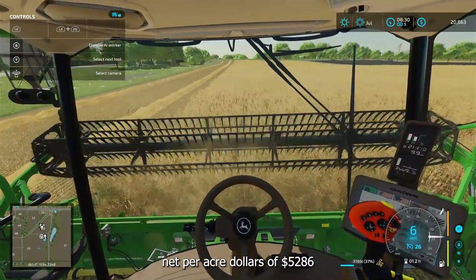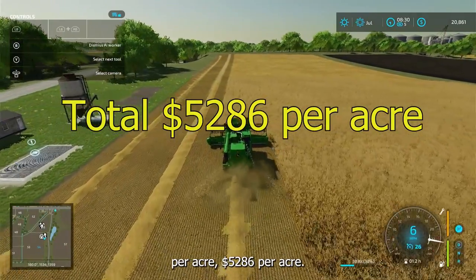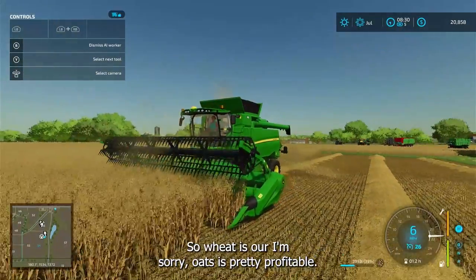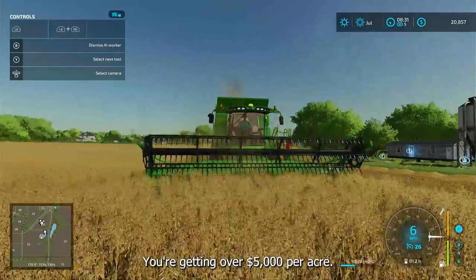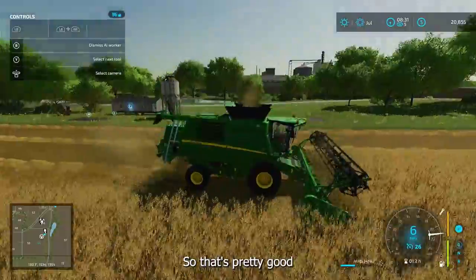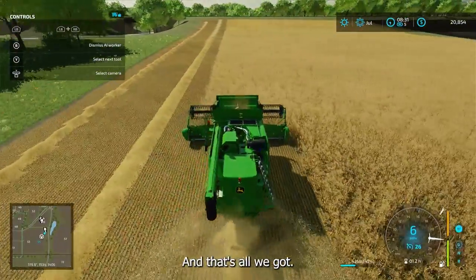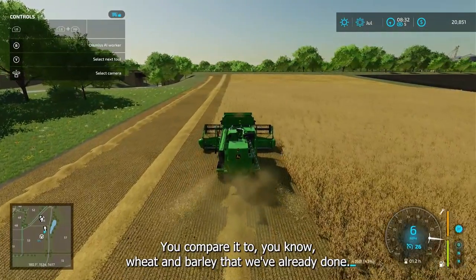That total comes to $5,286 per acre. So oats is pretty profitable — you're getting over $5,000 per acre for the year, so that's pretty good. You can compare it to wheat and barley that we've already done.